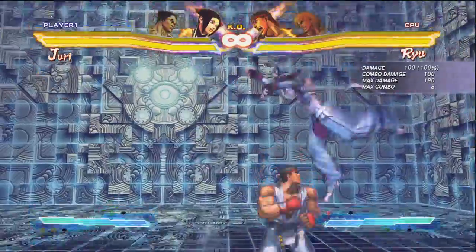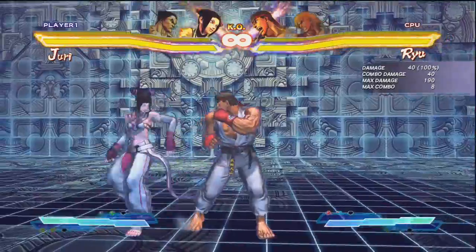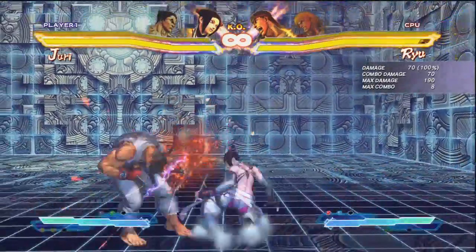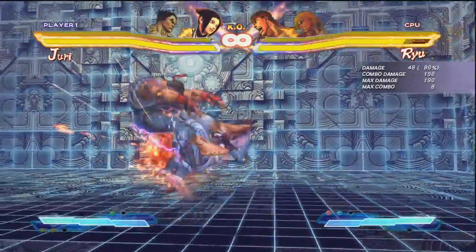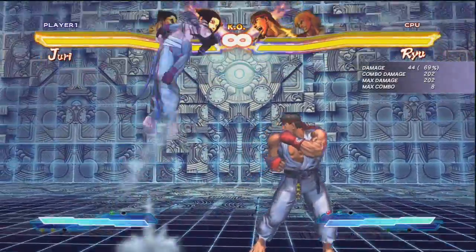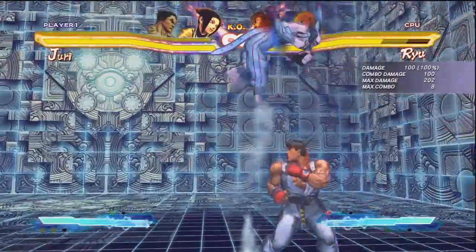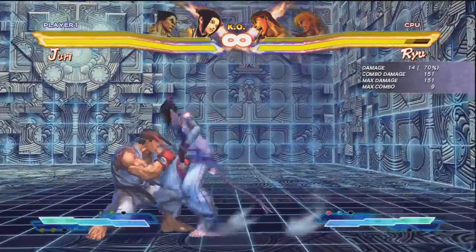Her roundhouse does not cross up — I cannot get this to cross up at all, even in the corner — but it still does great damage. Jumping jab I would not use at all. Her medium punch remains a very great tool, but in this game it's not as good as in AE. You can still do a dive kick off of it and juggle after the dive kick, which is great, but the hitbox seems to have gotten nerfed a little. Her jumping fierce has a pretty good hitbox, can be ambiguous, and I like it.